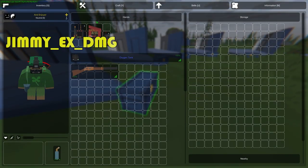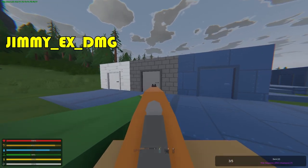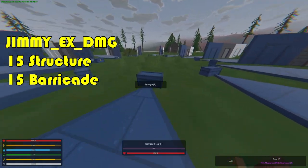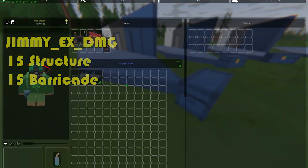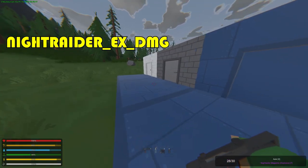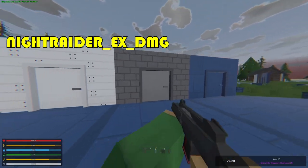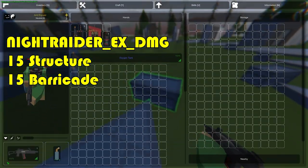Moving on to the rifles. The Jimmy Rifle carries five rounds and does 15 structure damage and 15 barricade damage. Moving on to the Knight Raider — the box has 250 rounds and the Knight Raider can carry 30 in the magazine.